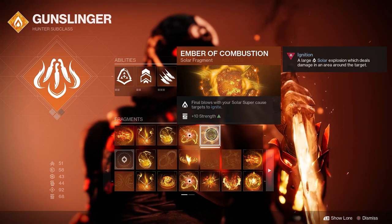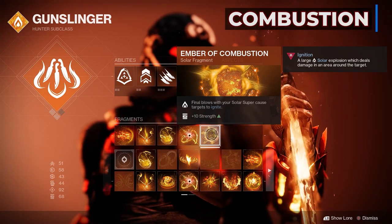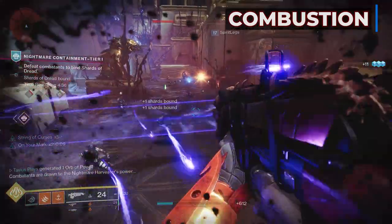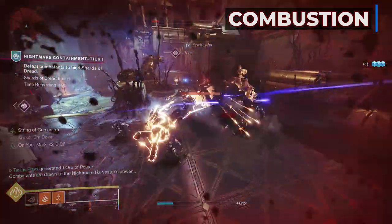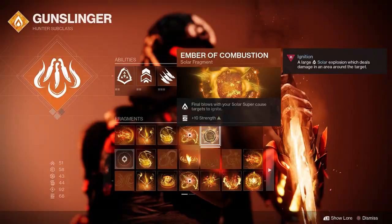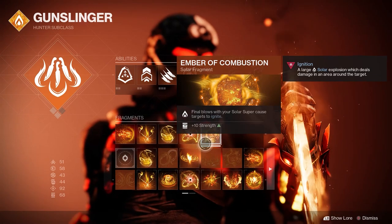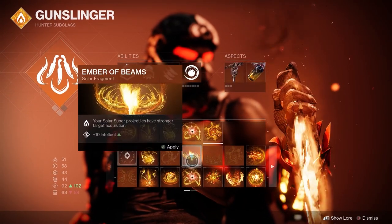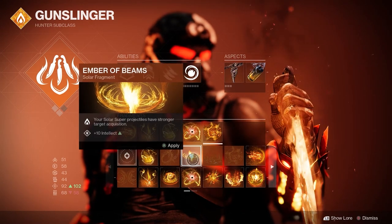For the last fragment I have the Ember of Combustion — final blows with Blade Barrage cause targets to Ignite. This is helpful in the new containment activity with tons of adds, since all enemies who die to Blade Barrage explode and damage other enemies. If you want to use Blade Barrage for boss damage, you can use the Ember of Beams instead, which shrinks the spread of the blades into one target.